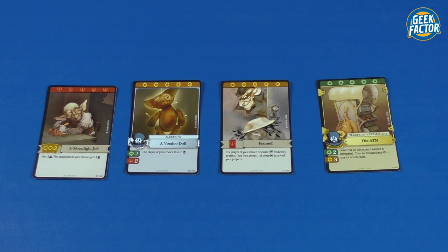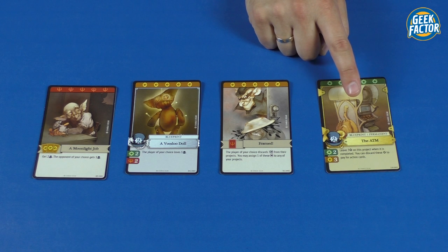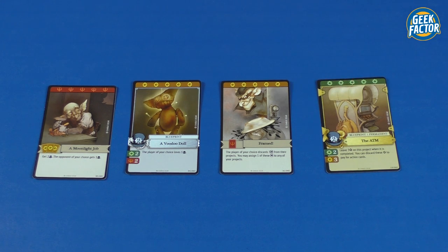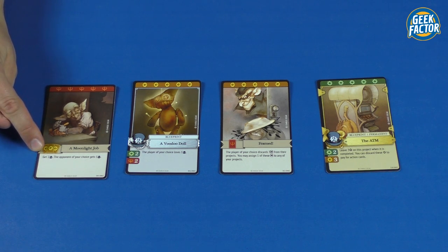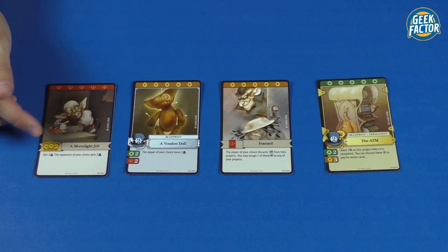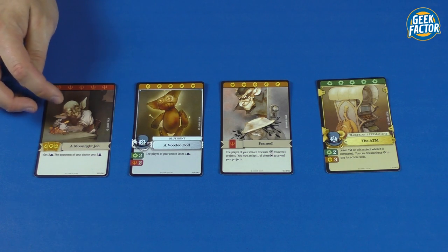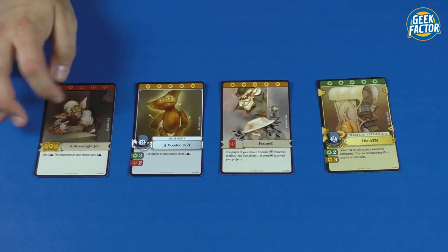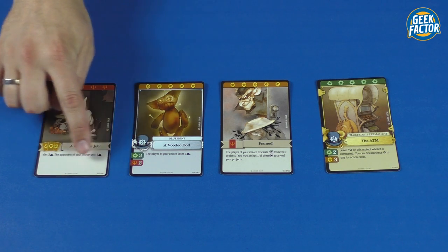There are three basic categories of cards: action cards, blueprint cards, and blueprint permanent cards. Action cards show the cost of playing them here, and the action text you resolve once you've played the card and paid the cost. Every card also has a title and artwork to illustrate what it does.